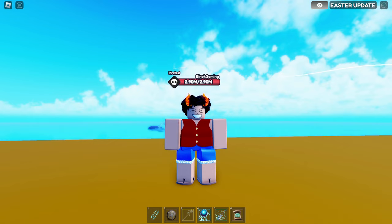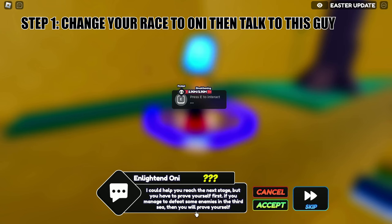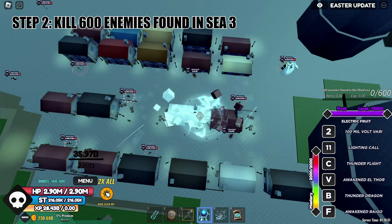Hello guys, but not gaming here. In this video I will show you how to get the Only V2 step by step. Let's go. First step: change your race to Only, then talk to this guy. Be sure to change your race first or else you're not gonna start the quest.